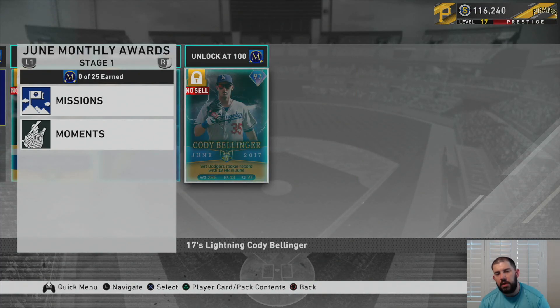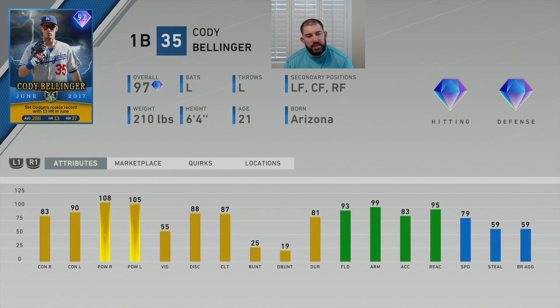Now the big prize: 100 monthly points and you get this 97 overall lightning Cody Bellinger. June 2017, Cody Bellinger hitting the ball pretty well — not the best batting average at .286, but he had 13 home runs and 27 RBIs. He set the Dodgers rookie record with 13 home runs in June, absolutely ridiculous for a rookie. It's a 97 overall first baseman — left-handed throwing, left-handed batting, diamond hitting, diamond defense — and he can play all three outfield positions. He's 6'4", 210 pounds, with a really smooth sweet swing. His attributes: 83 contact versus righty, 90 contact versus lefty, 108 power versus righty, 105 power versus lefty, with 55 vision — back to the theme of everyone being blind in the month of June.